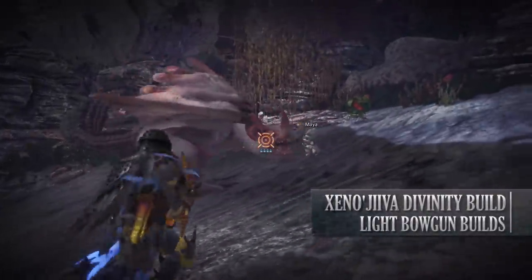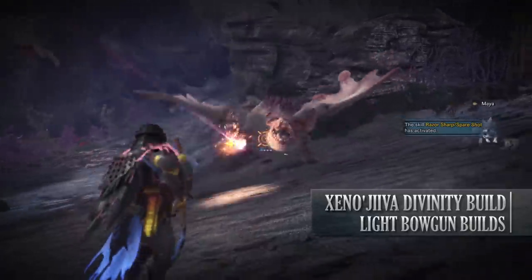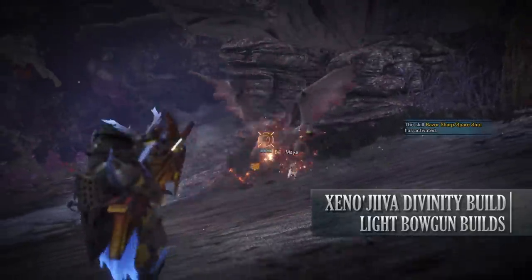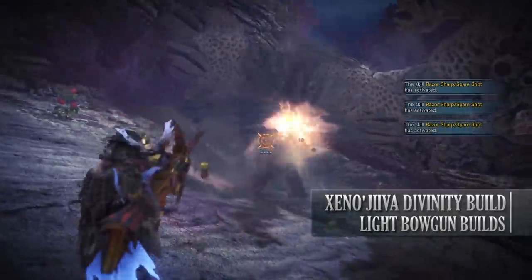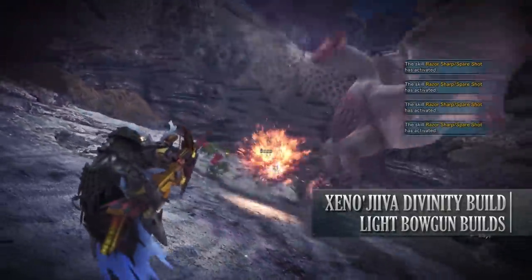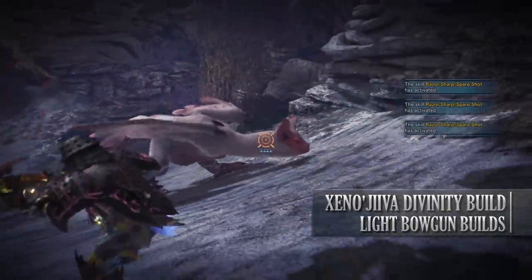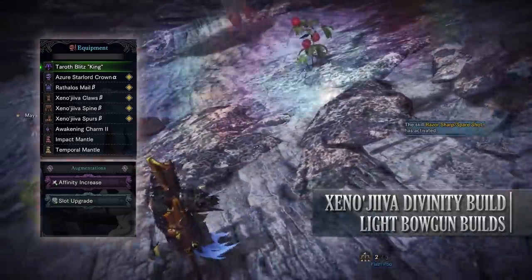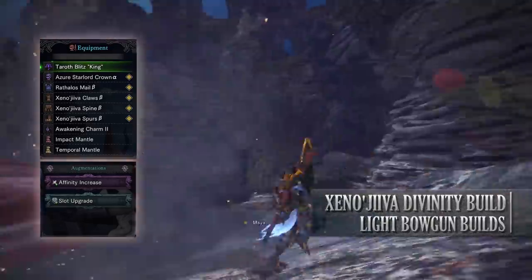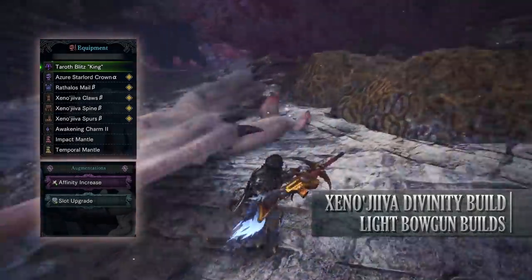Let's move on to the Xeno Jiva Divinity build. This build utilizes the set bonus from the Xeno Jiva armor providing you with the Spare Shot skill, which enables your shots to potentially not consume any ammunition when you fire. This build also works with any weapon that has elemental rapid fire ammunition types. For this you'll need the Azure Starlord Crown Alpha, the Raffalos Mail Beta, the Xeno Jiva Claws Beta, Xeno Jiva Spine Beta and the Xeno Jiva Spurs Beta.